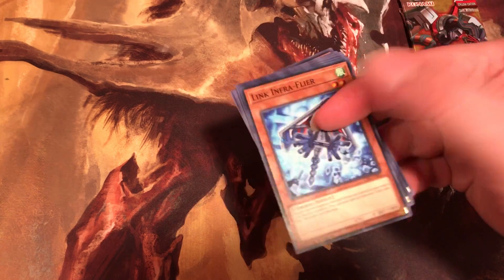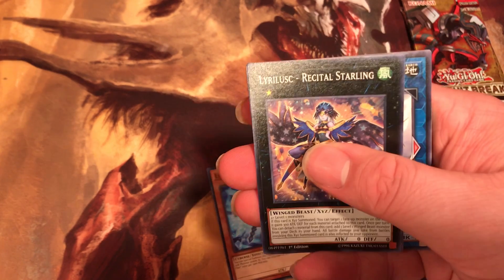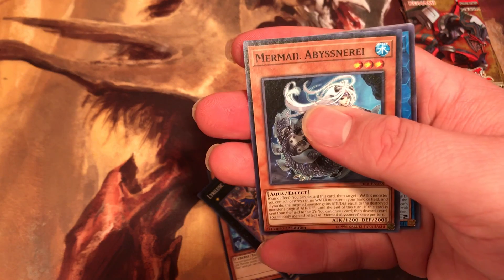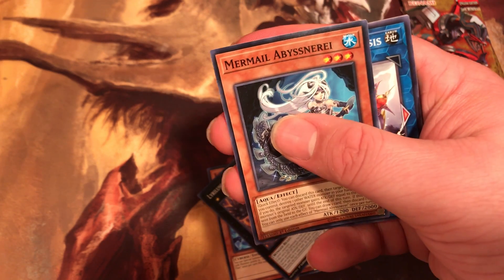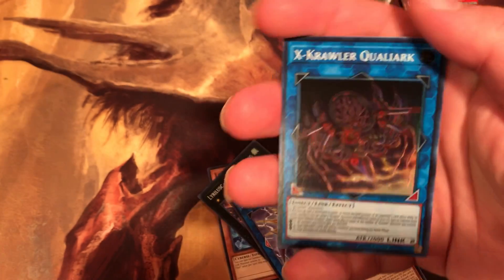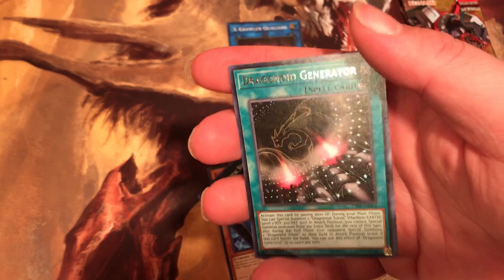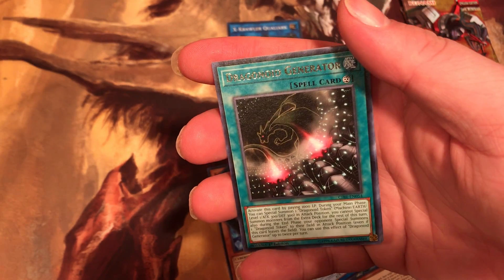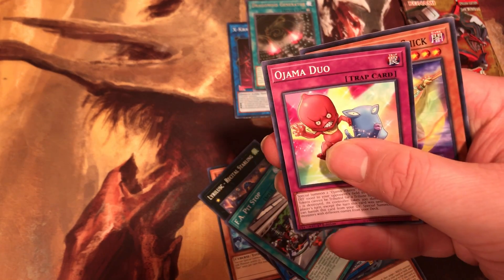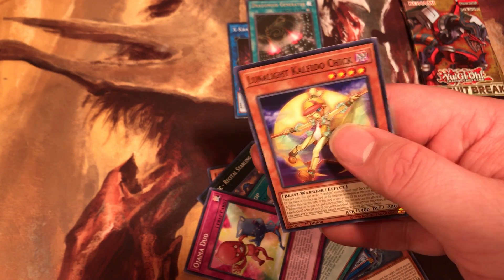Pack number one. We got Link Infrared, Rectal Stalling, Mermelbisson, Xcrawler Synapses, Xcrawler Quildark, and then Dragonoid Generator, and we got Bob Pit Stop, Alnjub Duo, and Lunar Light Check.